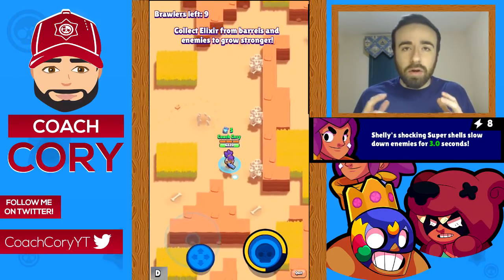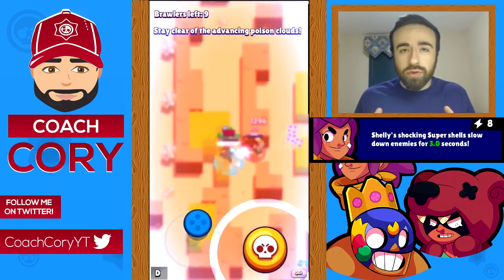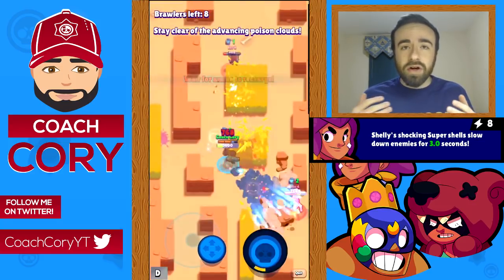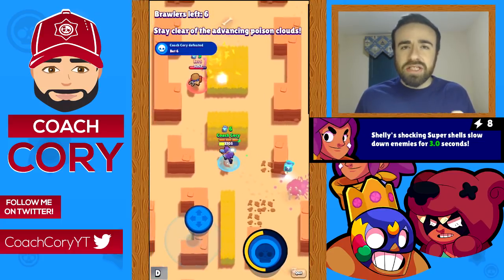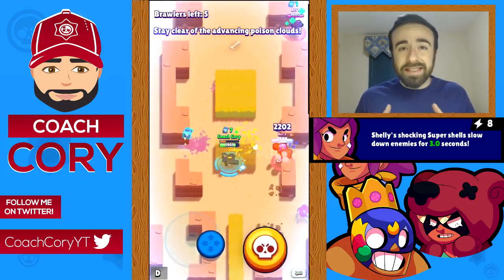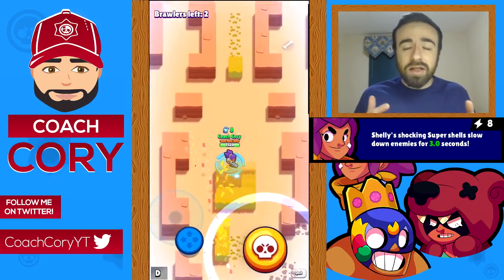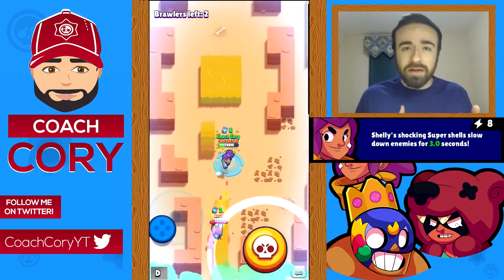Shelly's star power is when she hits people with her super it slows them for three seconds. Essentially it helps Shelly finish off enemies — if she hits them with her super it makes it very easy to catch up and do even more damage with her shotgun. The biggest change is that before you were more selective about when you used her super, but now you might use it at farther ranges just to get the slow effect and allow you to finish off people with a regular attack.